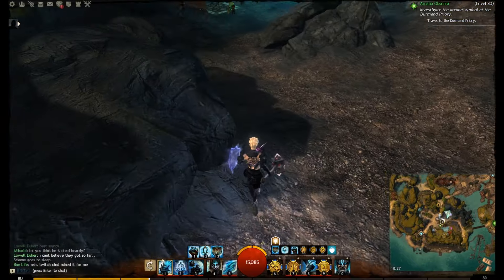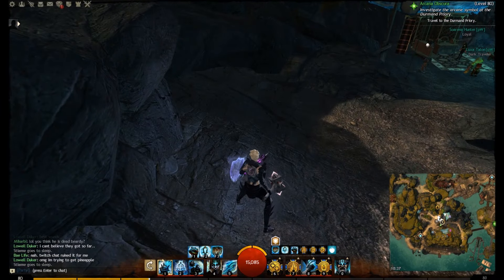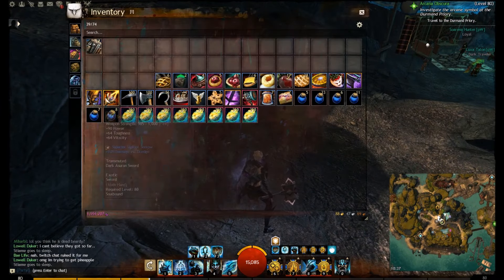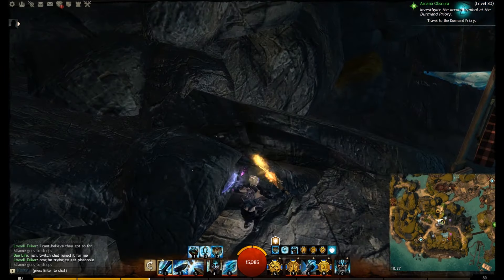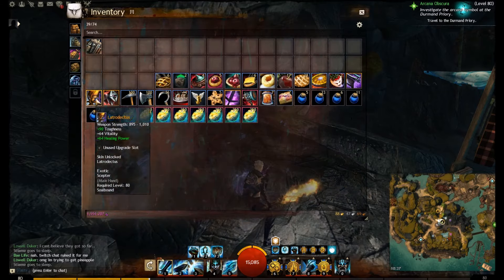As we move into the shadows, it does have this sort of purple luminescence, which actually works interestingly with the Fiery Dragon Sword — you get that jewel-like lighting, which is pretty interesting indeed.